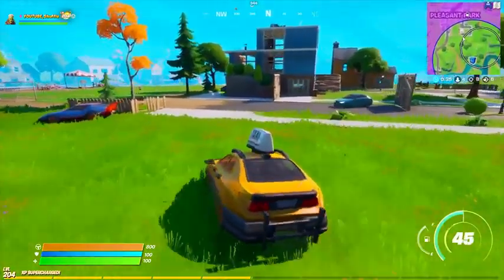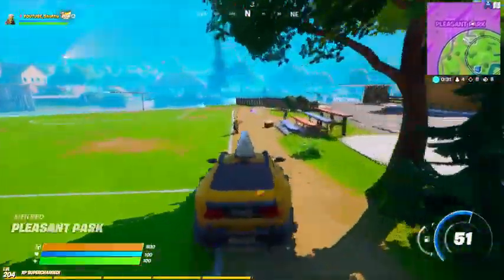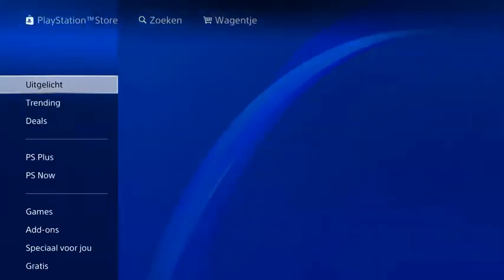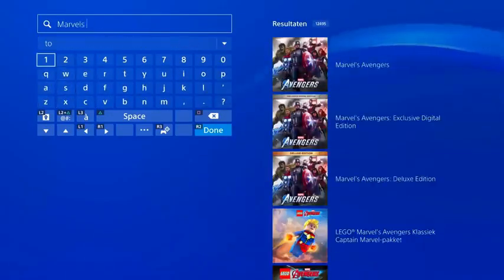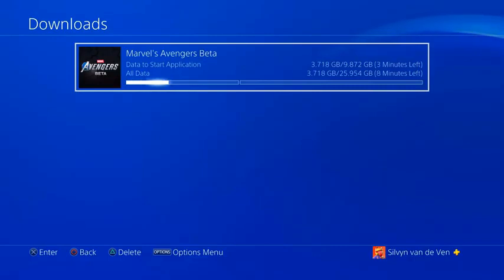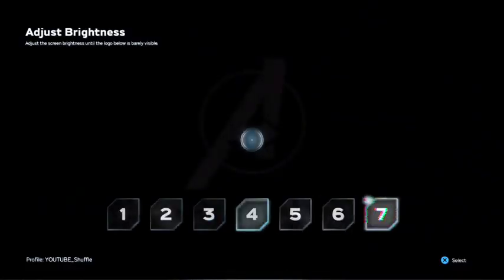For step number two, we need to download the Marvel Avengers beta. This is a new game releasing worldwide with its beta being playable already. If you play on PlayStation 4, you can download the beta for free within the PlayStation Store. If you play on Xbox One, you can download it at the Xbox Live Store. After downloading the beta and starting it up, it might ask you to confirm your account once more. After successfully linking your Square Enix account to your profile, adjust your brightness and let the adventure begin.